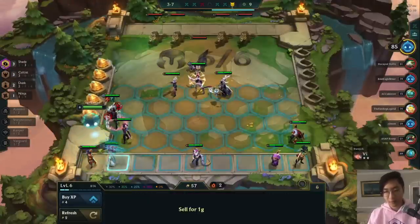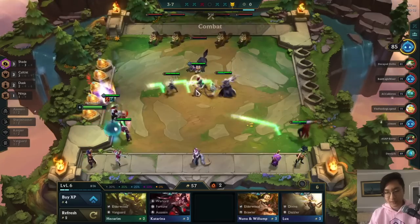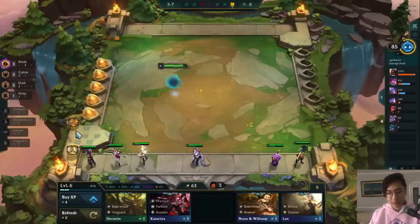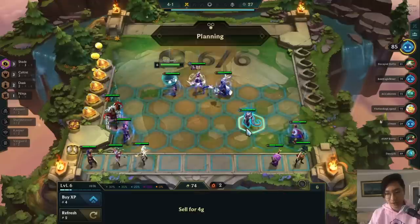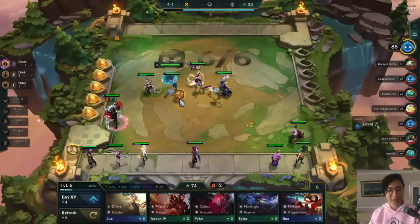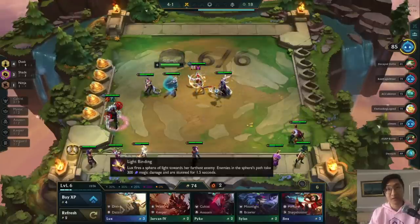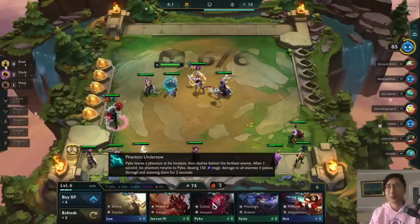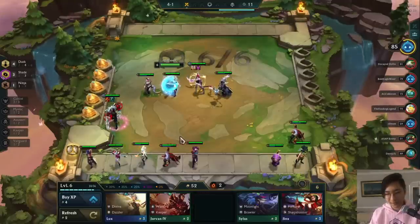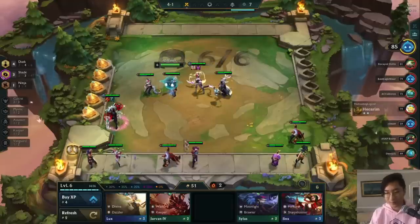We get Cassiopeia — we could go for maybe four Dusk with Riven and Evelyn to support her, since that's going to be really good. We could even Dusk spatula the Evelyn eventually. We do end up getting the spatula, so it's like six Dusk Evelyn. If she doesn't carry with those items at six Dusk — we have four right now which gives her around 50-70% ability power bonus — then she really can't be that good, even though they buffed her a lot.